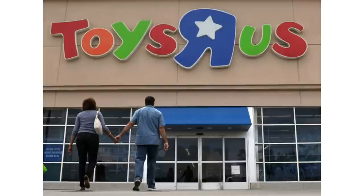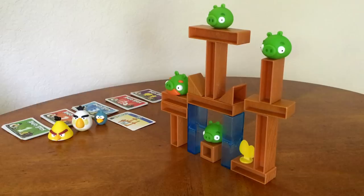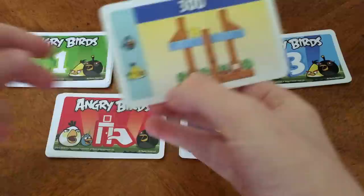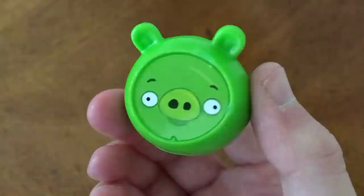The first edition was a rather large Toys R Us exclusive called Mega Smash. This set not only came with a large amount of materials, but great variety too, which allowed for even more complex missions to smash. This actually affected the playing cards, as they had to print them horizontally to fit some of the missions. It also came with a few all-new updated bird models and was the first game to feature the all-new pig models.